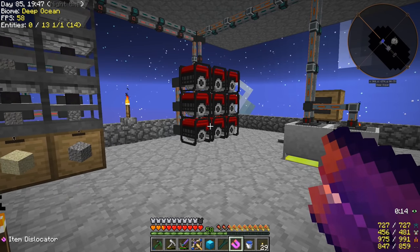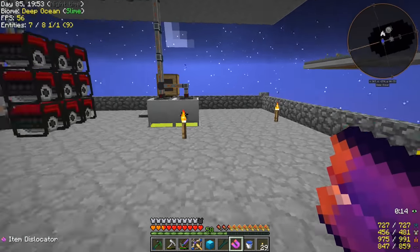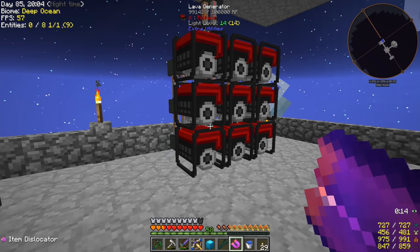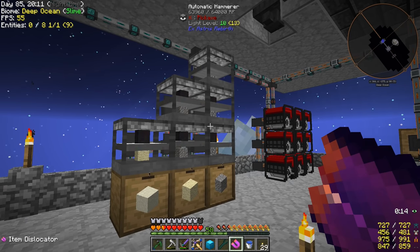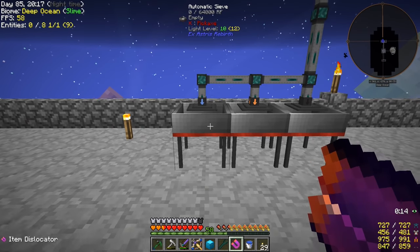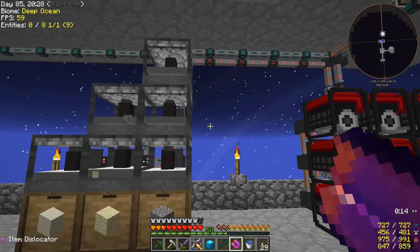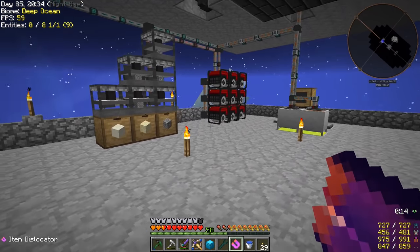Alright guys, I went ahead and added in our other two lava generators that we had powering our alloy smelter and our sag mill over there. I kind of feel like we need the extra power. Each one of these requires 40 RF per tick, each one of these makes 40 RF per tick. So the six generators we had was enough to power all six of these hammers, and that's all we can do. So I wanted to add in the automatic sieving over here. I did make one more lava generator and brought the other two over here — so now we have a total of nine of these.